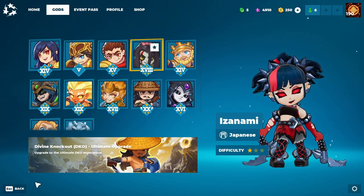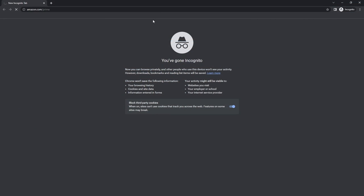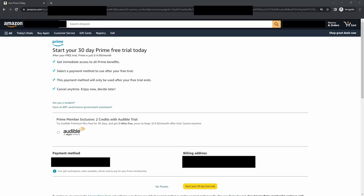So without further ado, let's get started. First and foremost, make sure you have an active Amazon Prime membership. If you don't have one yet, you can sign up easily for a 30-day free trial over at amazon.com/prime.